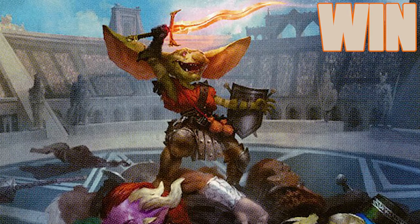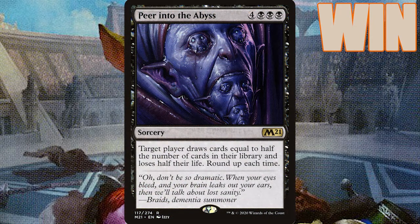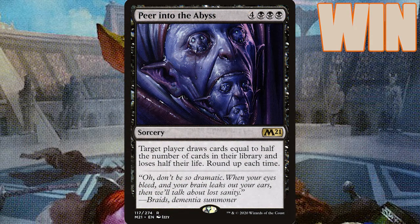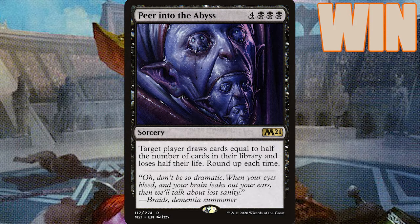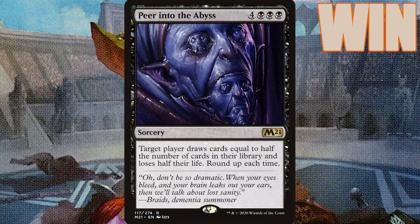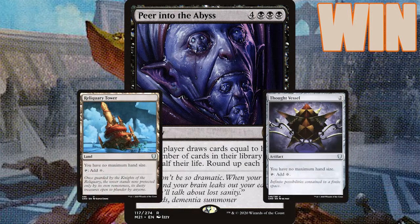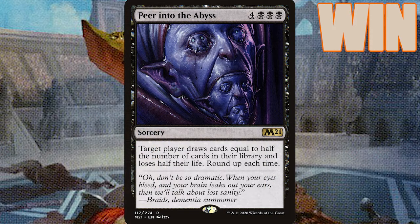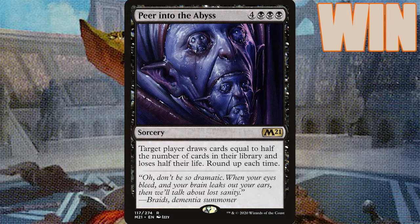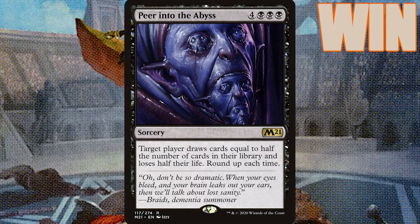The name of the game here is big spells that cause a lot of pain. Peer into the Abyss is a great way to drain somebody's life. It's likely that you'll draw them into some of their best cards, but most of those cards will end up in their graveyard in the next cleanup step. Most budget decks aren't likely to be running Reliquary Tower or Thought Vessel effects, but if they are running no hand-size cards, maybe hold on to this one or even use it on yourself if you're desperate for cards in the late game.